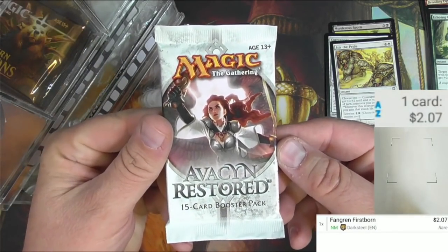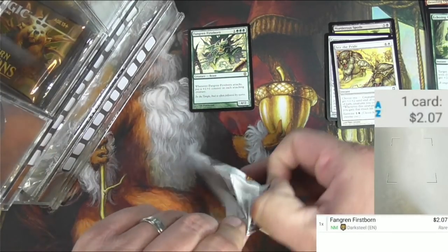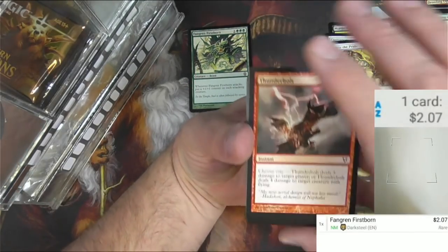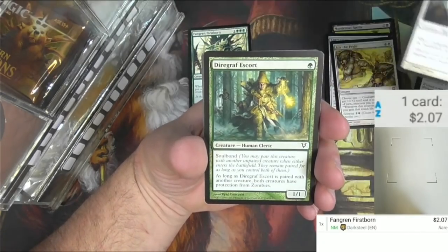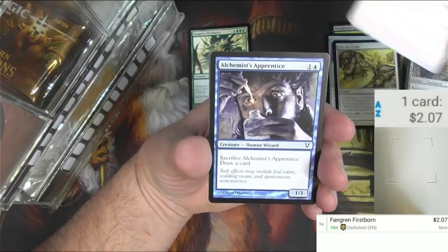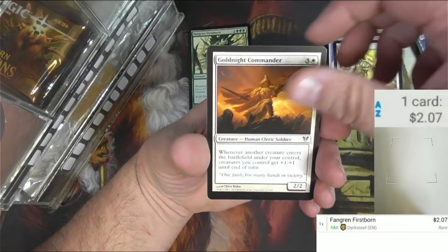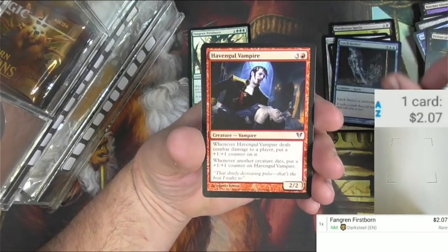We got a pack of Avacyn Restored, one of my favorite sets. We got a bolt, a Ghoul Sanctifier, an Escort, Shield, and a Devil Apprentice, Renegade Demon, a Gold Knight Commander, a Latch Seeker, Hobbling Ghoul, Vampire.